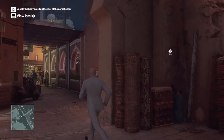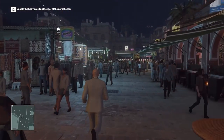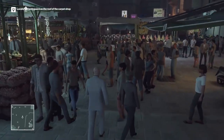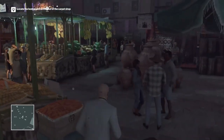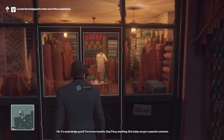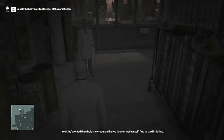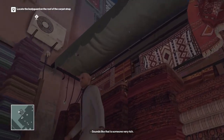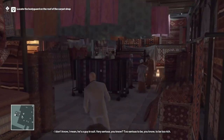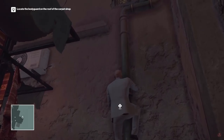This is probably the setup you have to do if you want to snipe them both - that's my guess. We've been to that carpet place before, I think. The carpet seller is speaking to a customer - 'Tourists will buy anything, but today we've got a special customer.' The shop is closed for regular customers. There's a way up top, I know there is. I remember this place - there should be a ledge up top.